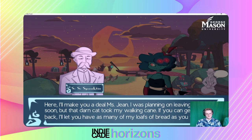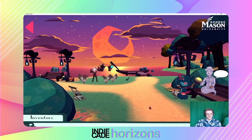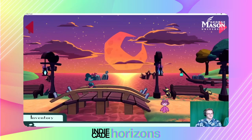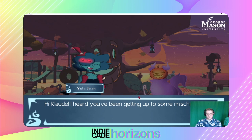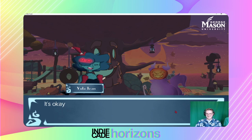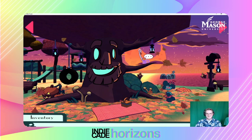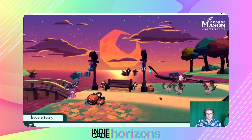'Here, I'll make you a deal, Miss Jean. That dawn cat took my walking cane — if you can get it back, I'll let you have as many loaves of bread as you want.' So I've got to go find the cane. There's a cat that climbed a tree. I know an object that launches nearby objects up — I think the lawnmower is the solution to all the problems. There's even a minigame involving the lawnmower shooting bread and things.